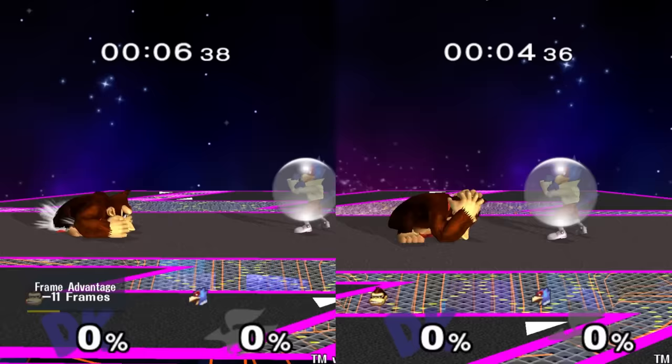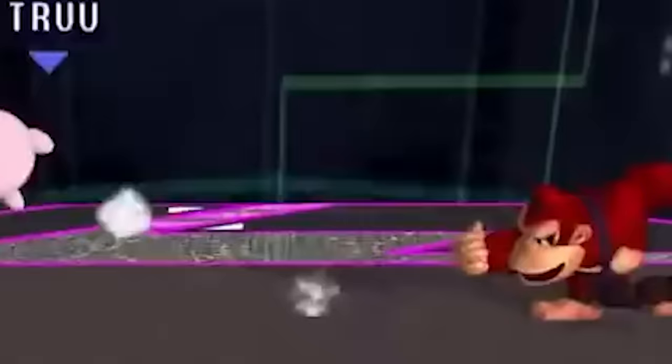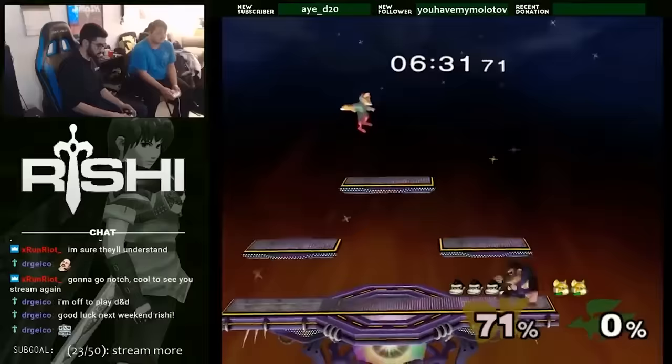His tilts have some use cases. Up-tilt can be a combo extender. F-tilt and down-tilt can be good pokes, although F-tilt's main purpose is disrespect, as nobody enjoys being slapped by a monkey.